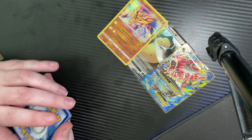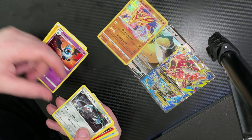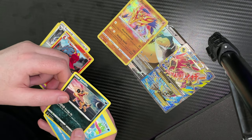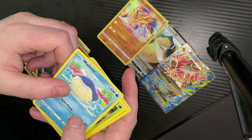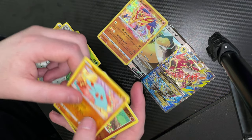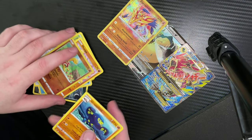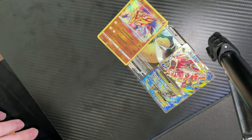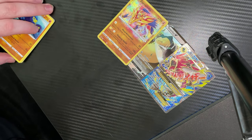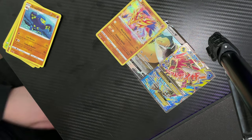Is this packet going to be good or is it going to be a meh? We've got an Electric Energy, a Snom, an Excadrill, a Magcargo, a Sandile, a Wailmer, a Weedle, a Beldum, a Phantump, a reverse holo Shuckle, and we've got a Grapploct. Holy shit guys, that was a good opening — that was a sick opening!